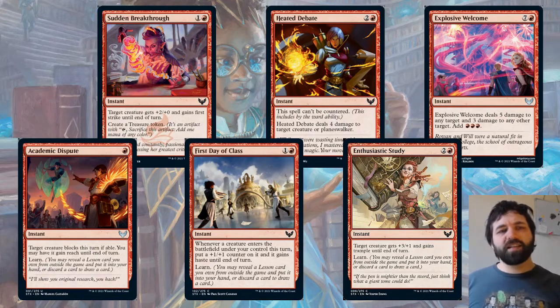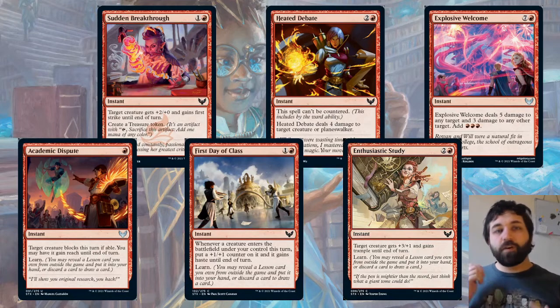Also got Sudden Breakthrough — one in red. Target creature gets +2/+0 and gains first strike until end of turn, and create a treasure token. Strong card. First strike at instant speed is always going to be a problem. It's not as big as Sure Strike which gets +3/+0 and first strike, but +2 and first strike is going to be quite good. There's not a huge amount of death touch around, but there are a few things to think about there.